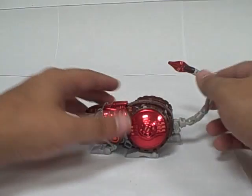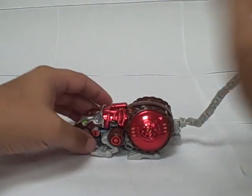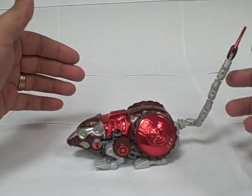Red chrome. He does have a multi-jointed, poseable tail for all kinds of crazy poses. You can move his legs a little bit, but that's about all the poseability you're going to get out of rat mode.